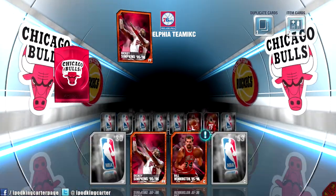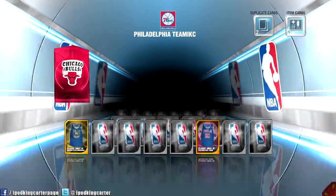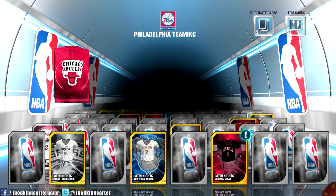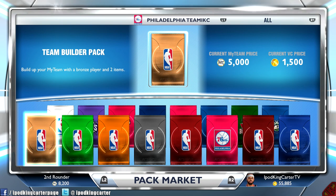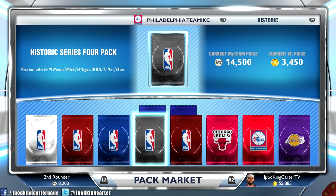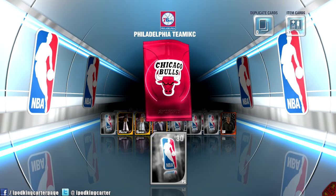Let's see what we got here — okay, Ron Harper. Oh, I got another duplicate Simpkins, you're killing me man! I'm spending 6,000 VC on your punk ass and I got another duplicate. Latin Nights jersey — oh man. Alright, let me sell that real quick. Look at that, 2,000 MyTeam points.